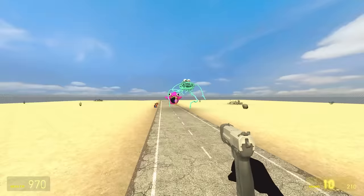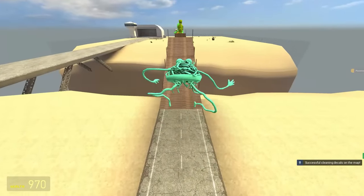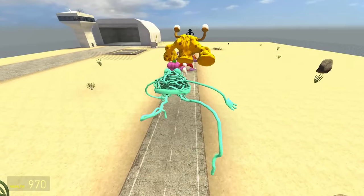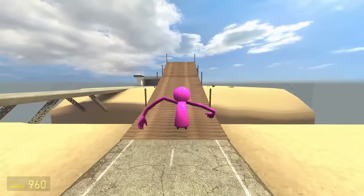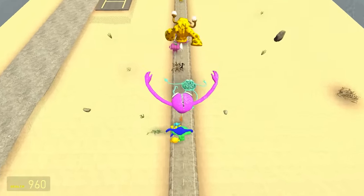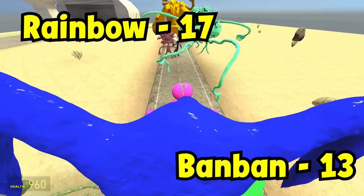There's only three left. Noodle Ninja against Magenta — off he goes galloping. Good form for a noodle. Teach him a lesson — don't be fooled by the wheels, this thing can jump. Can it jump far enough? I don't think so. That's 17-13.